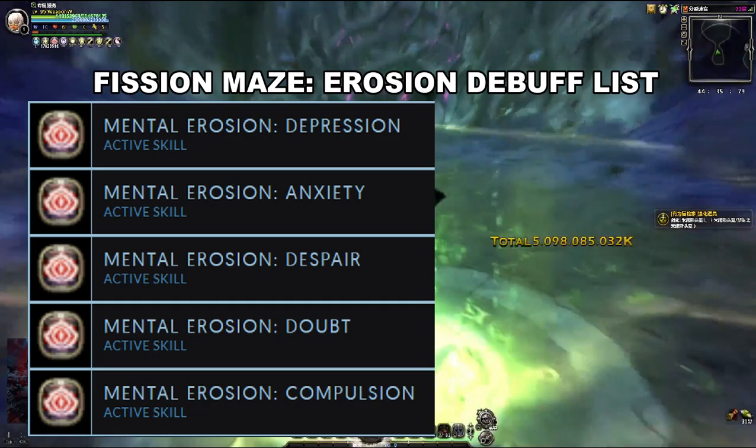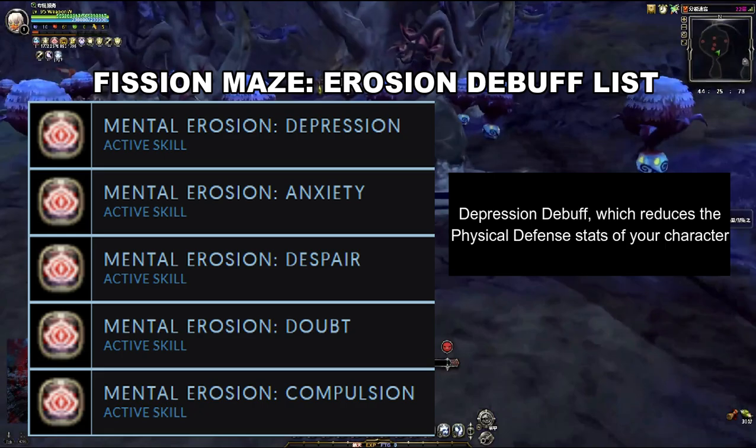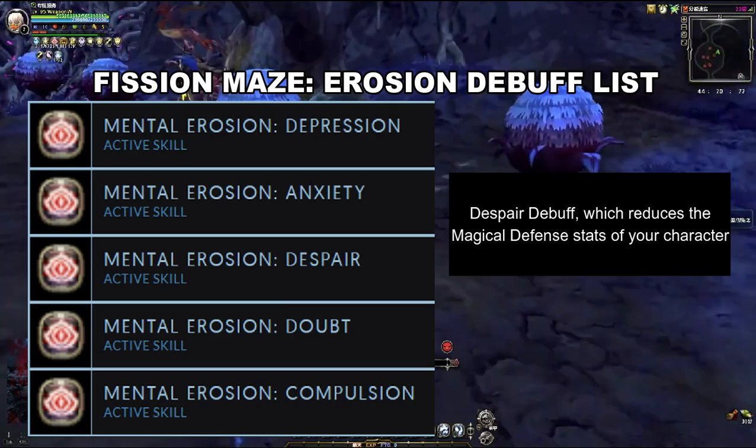There are five types of Mental Erosion Debuff. The first is the Anxiety Debuff, which reduces the critical stats of your character. Next is the Compulsion Debuff, which reduces the critical damage stats of your character. Next is the Depression Debuff, which reduces the physical defense stats of your character.